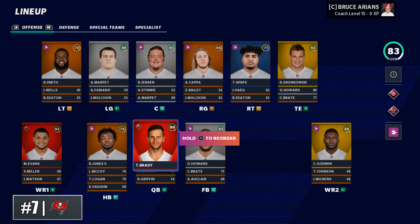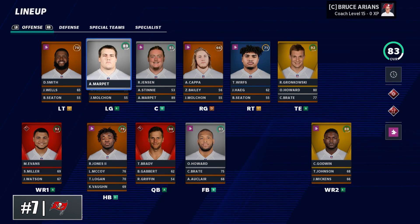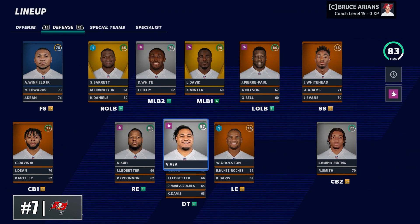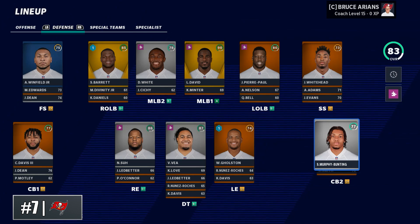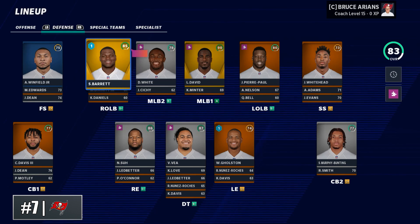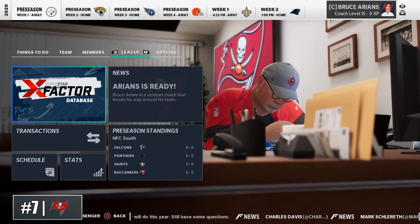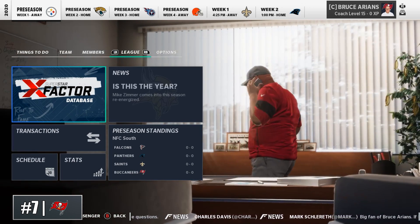Next up is another really interesting one — the Tampa Bay Buccaneers under Bruce Arians. This will be a truly unique rebuild as you look to get the Super Bowl this team wants to win, bringing 43-year-old Tom Brady into the building. You have all of the offensive weapons in the world and a decent offensive line to build up. Defensively, there's a lot of young talent — I love the young secondary with guys like Antoine Winfield, Jamel Dean, and Sean Murphy-Bunting, plus linebackers Lavonte David and Devin White. A Bucs rebuild will be a healthy balance of trying to win now while sustaining the team's success for the future.